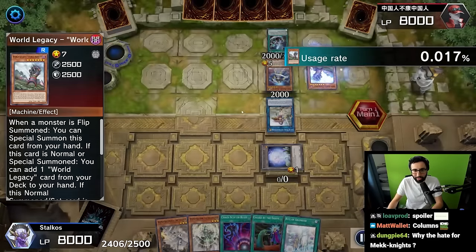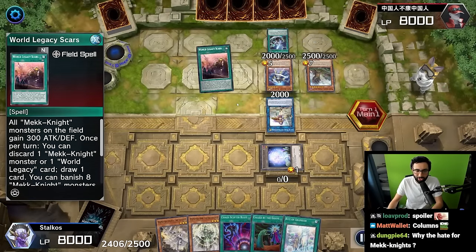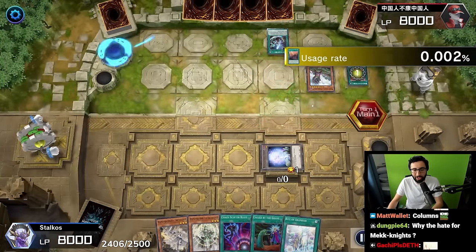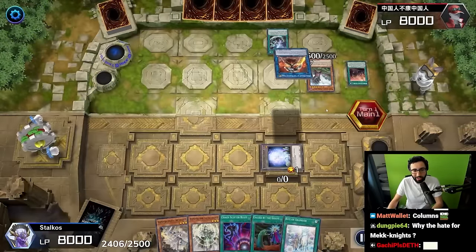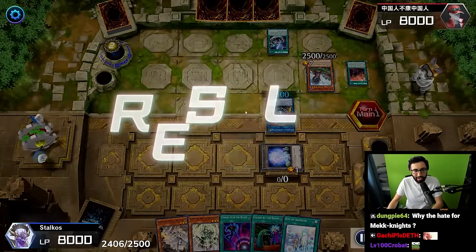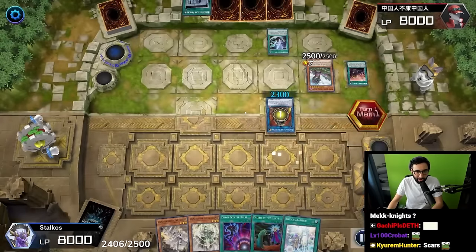Activate World Legacy - this thing revives into a zone. Link monster points to World Legacy Armor effect - adds World Legacy Scars. Activate the Scars, link up into Morning Star. Morning Star effect discards Purple, triggers this to shuffle away the opponent's token and we get to search our deck for a World Legacy card.